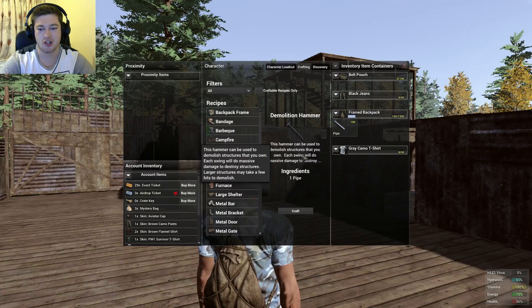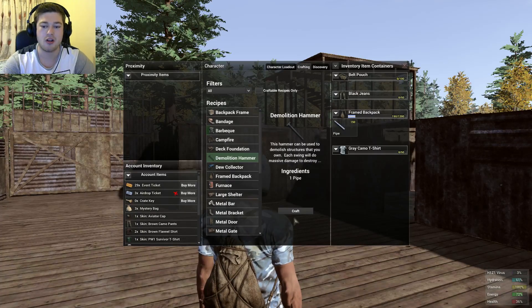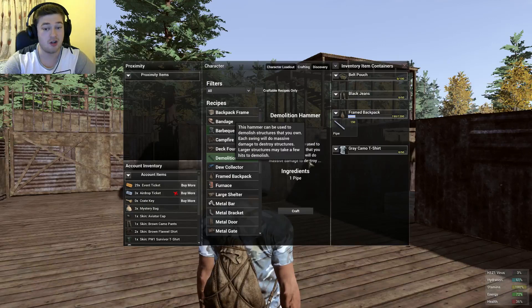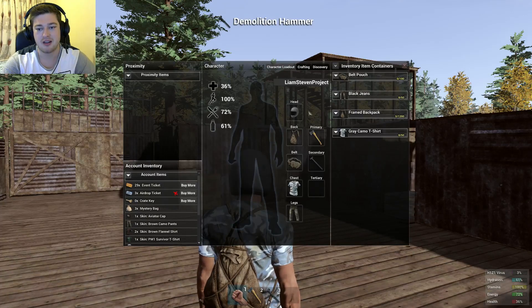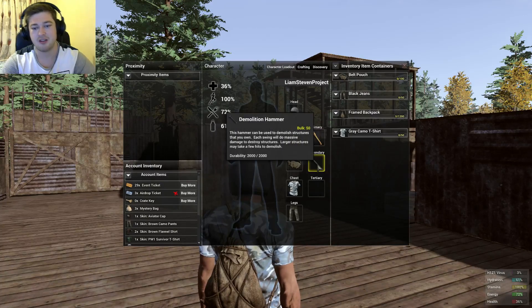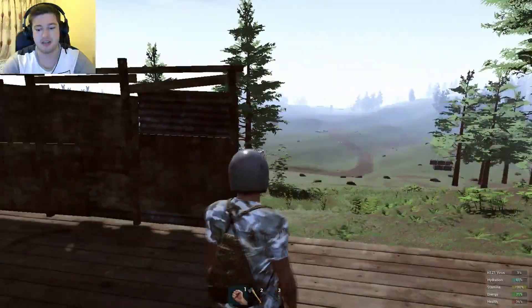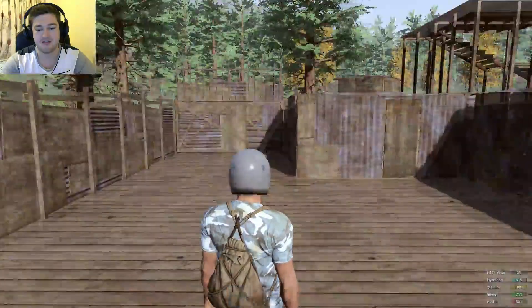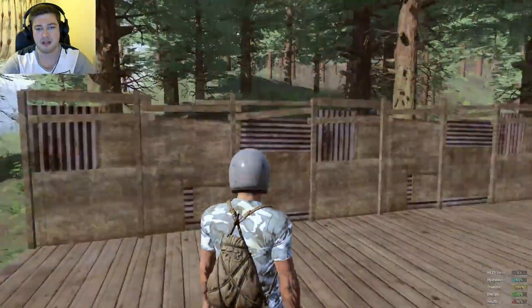The demolition hammer can be used to demolish structures that you own. Each swing will do massive damage to destroy structures. Large structures may take a few hits — I was reading up on it and it looks like they will take around two to eight hits. Let's give it a go.